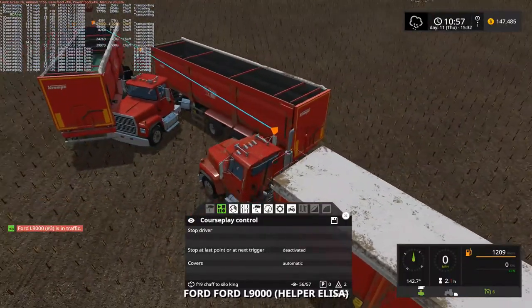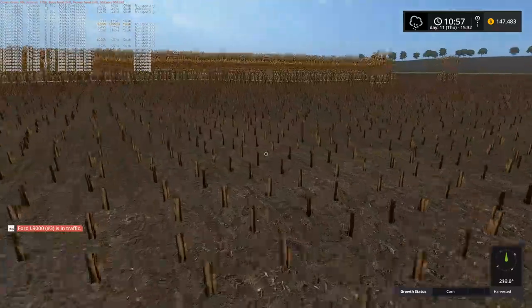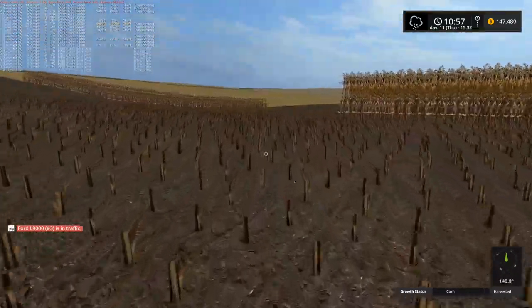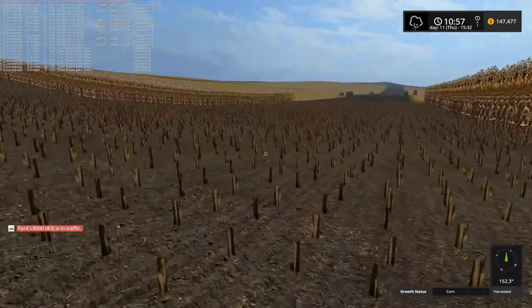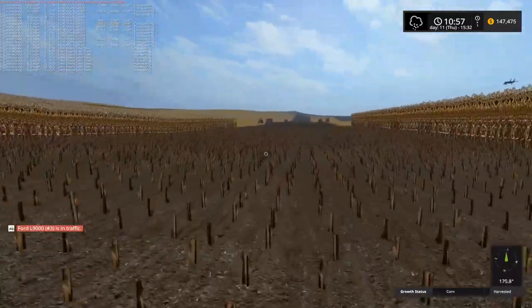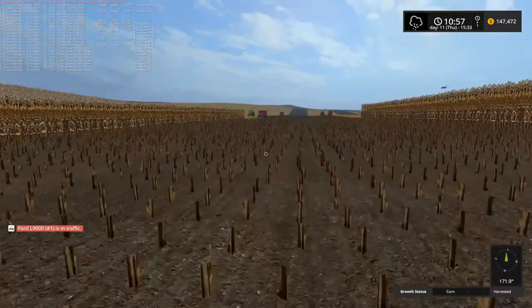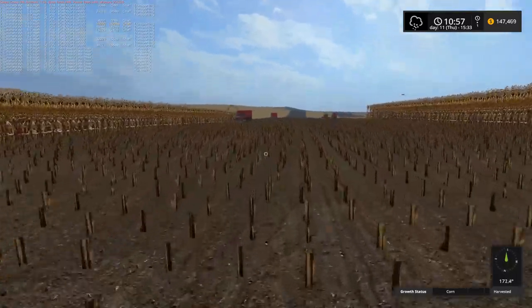Okay then. I think we're good as soon as that truck drives — we should be fine. For those of you who again did not see the last couple episodes, we've got 14 trucks and trailers running on this field with eight John Deere 8800 series choppers. So we're making pretty good progress on the chopping. We don't quite have two trucks per chopper, but we're pretty close to it. Seems like we're keeping the choppers running pretty good.